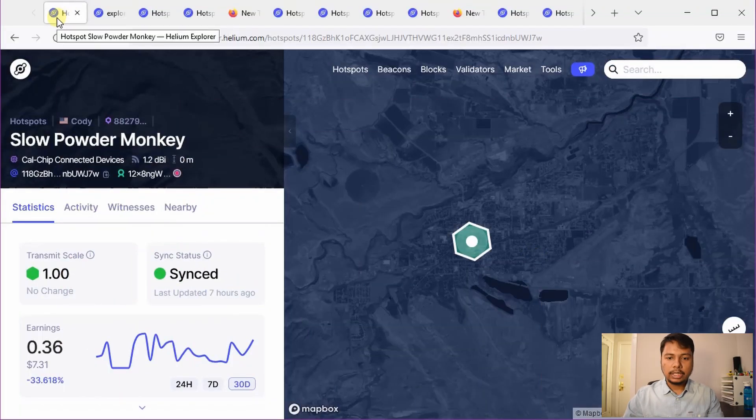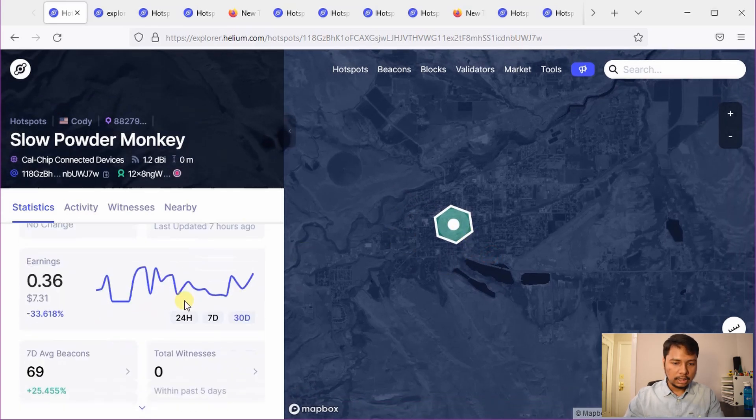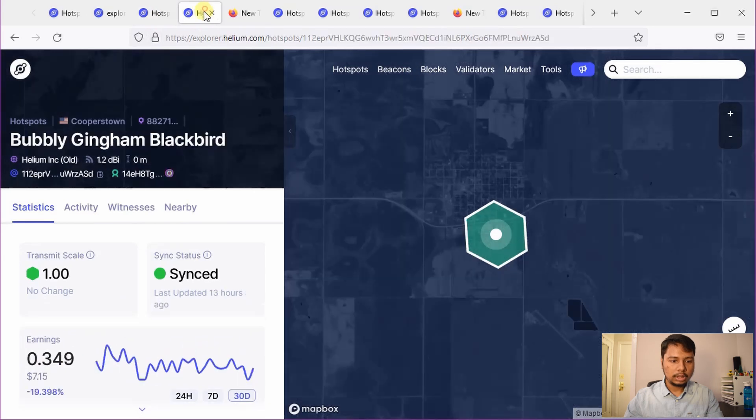The first case is when there is only 1 hotspot in the area — it does not have any witnessing events. You can see this hotspot is alone and it has earned only 0.36 HNT in the last 1 month. Other examples show 0.172, 0.241, and 0.349 HNT in the last month. So if you have only 1 hotspot in your area you can earn roughly 0.15 to 0.35 HNT per month.